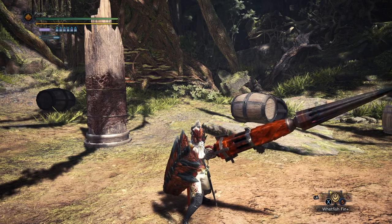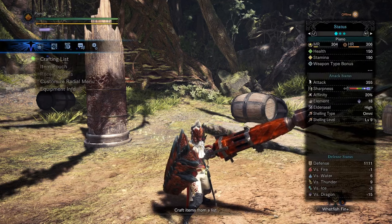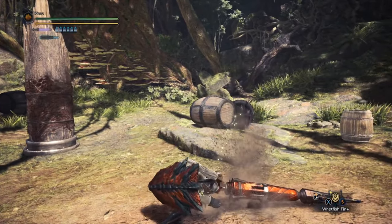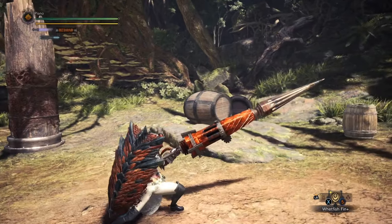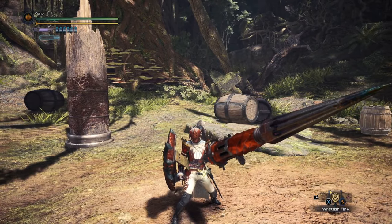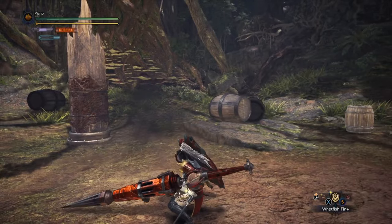This guide will be discussing version 31-40-11. For Gunlance in ICE, all shell types have been unified into a single one called Omni. Single shells are comparable to Wide, charge shells to Long, and full burst to Normal. This means that every Gunlance in the game can now benefit from the strengths of all three types and is no longer locked into one optimal strategy during a hunt — you can snipe, poke, and burst as much as you like. The shelling system has been readjusted from seven to nine levels to smooth up progression between all three ranks.